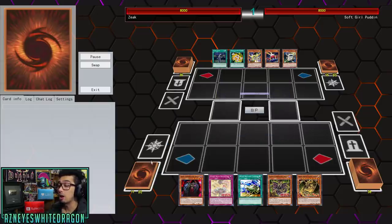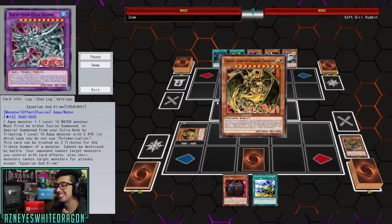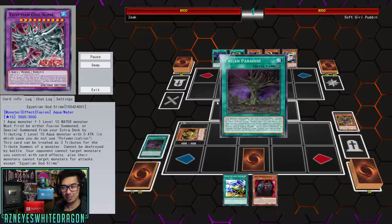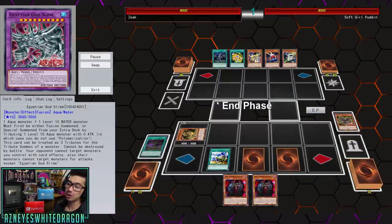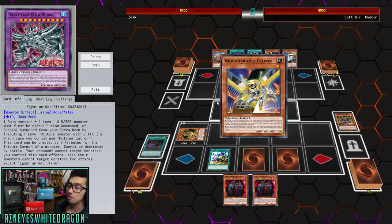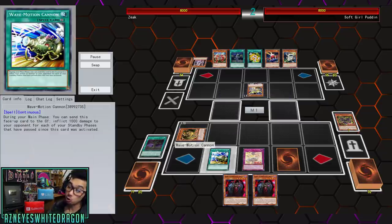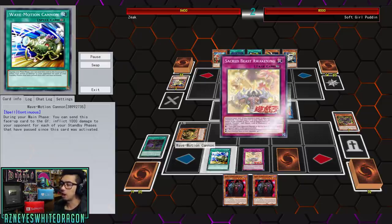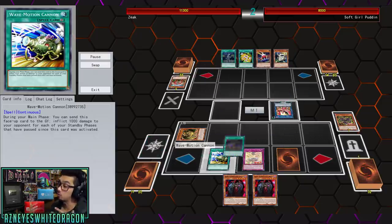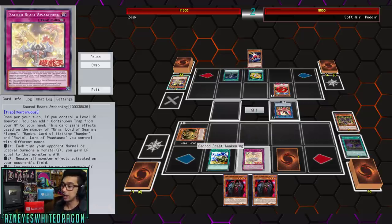What's up guys, we're here to show off a lot of new cards today. We're going to be showing off the new Egyptian God Slime rank 10 spam deck. The new Sacred Beasts are actually going to be pretty good. If you want to make it a rank 10 deck, you're going to see a lot of weird cards in here, and you control your opponent with Wave Motion Cannon. There are a few troll cards, but it's a lot of really good cards.